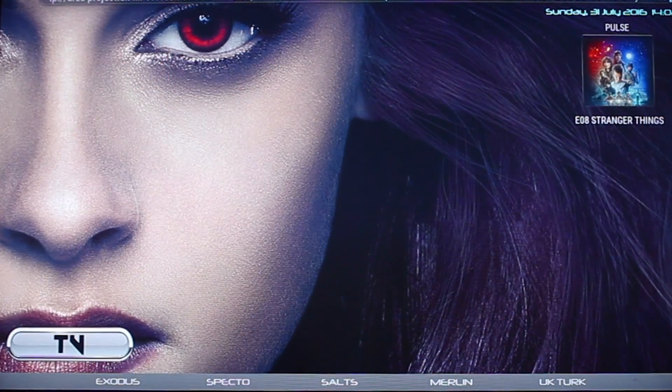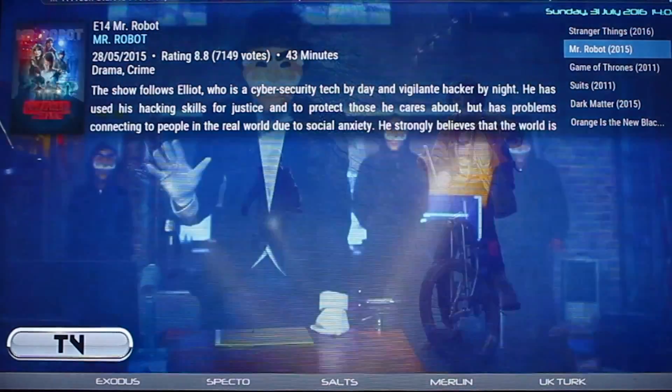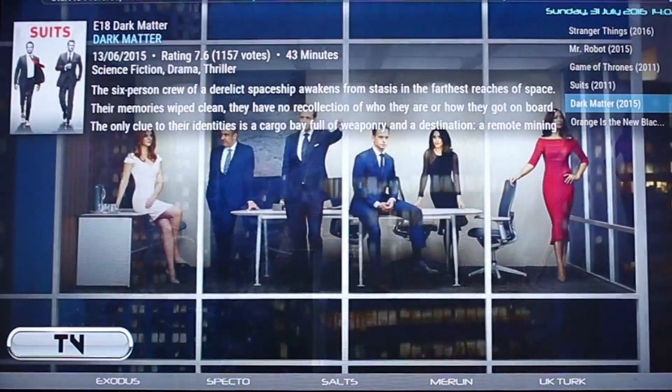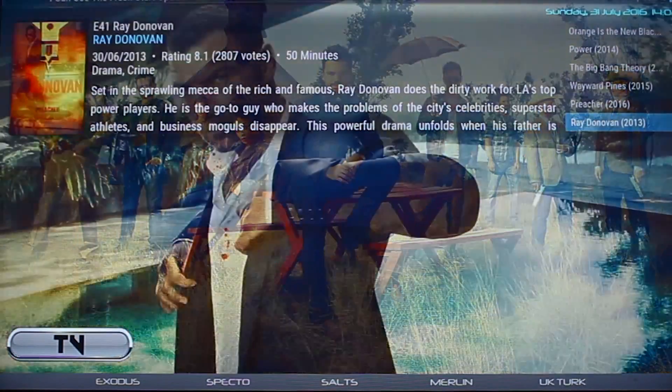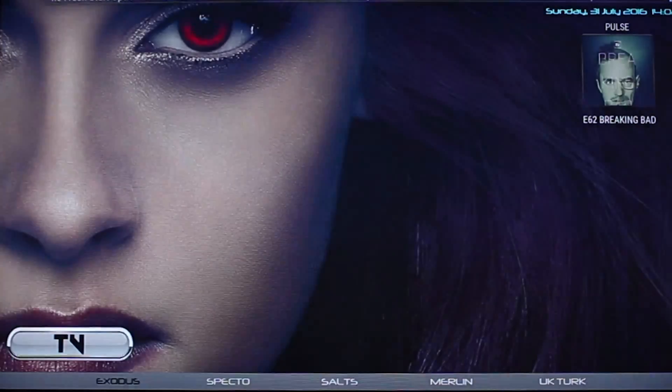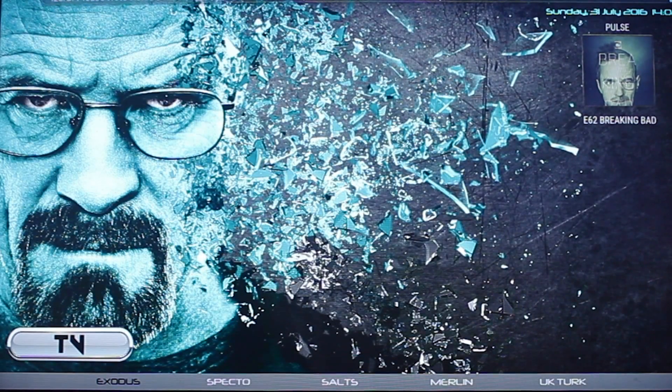Then you've got a TV tab. Up here you can scroll through the latest episodes of some of the most popular TV shows. If you go down under the TV tab you've got Exodus, Spec 2, Salt, Merlin, and UK Turks — same build as the movie one.